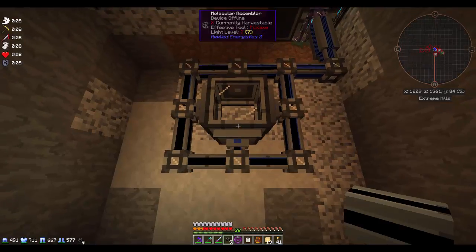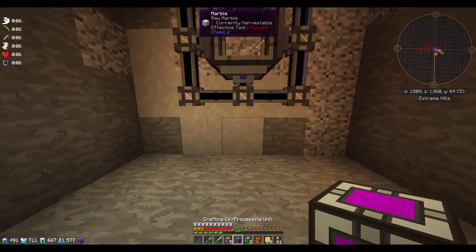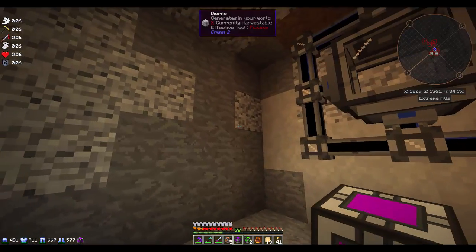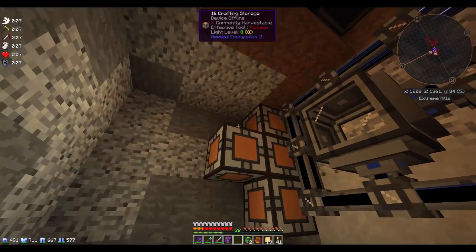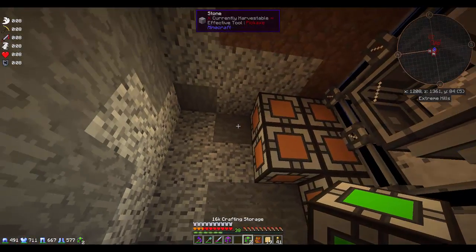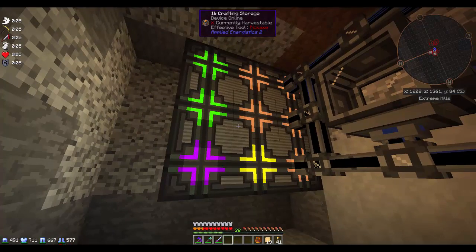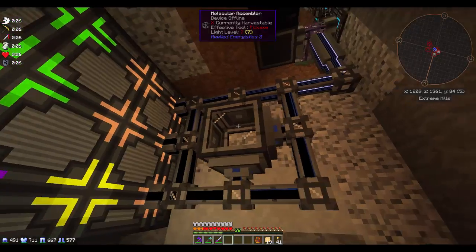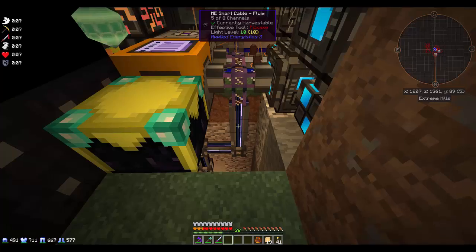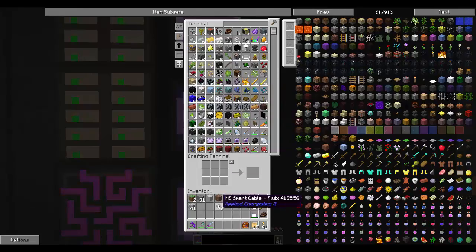We have to put patterns in here — I'll show you that in a second. We also have to hook up all of our crafting storage. Let's put in our five crafting units — and then 16Ks: one, two — and then our 4K and our co-processing unit. Awesome — device online. Perfect. This is going to help us craft faster. This is going to store all the materials. This is our molecular assembler where things will actually get made. It is using five of eight channels — I think this is going to work.